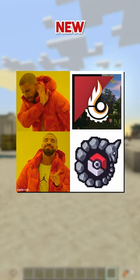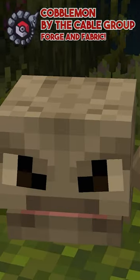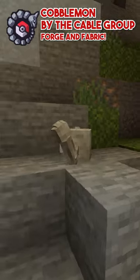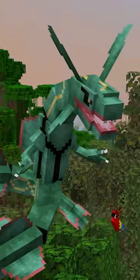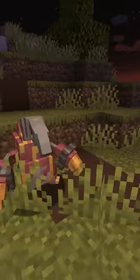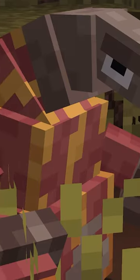Move out the way Pixelmon, there's a new mod in town. This is Cobblemon, a Fabric and Forge compatible mod where you can bring your Pokémon catching addiction to your own blocky world, all while staying true to Minecraft's iconic style. Forget pixel-perfect mobs — Cobblemon's blocky models blend right into your Minecraft universe.